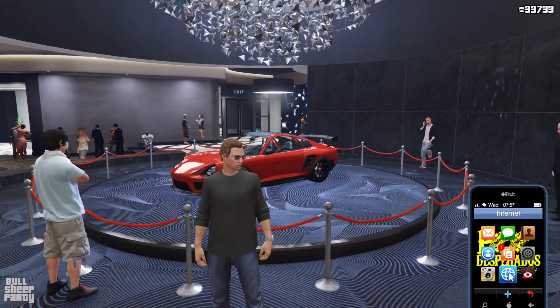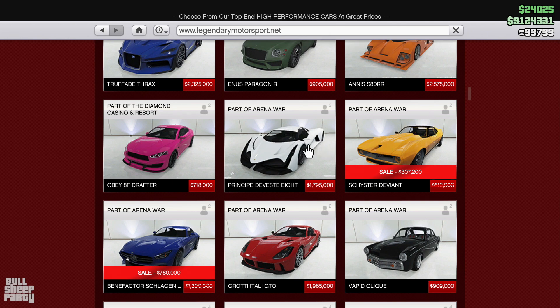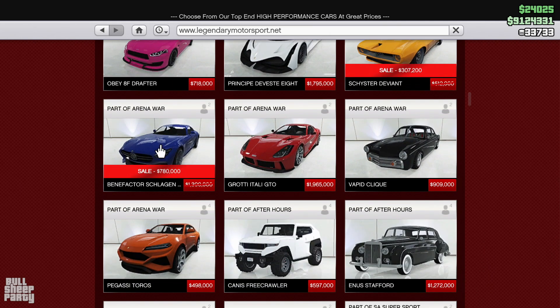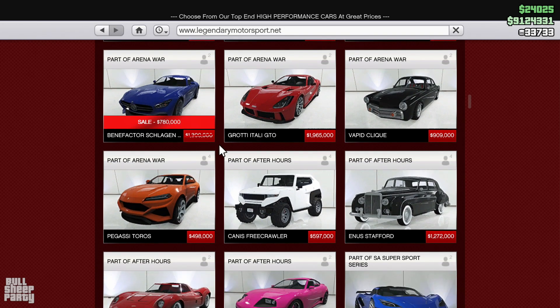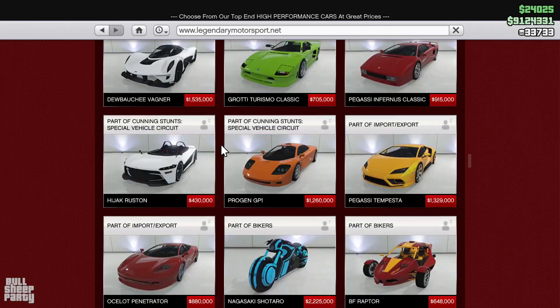The first discounts come courtesy of the Legendary Motorsports website. First off is the Deviant, down to $307,000. And the second one is one of my favorite vehicles in the entire game, the Schlaggin GT, down to less than $800,000. And that's pretty much it with the Legendary Motorsports website for this week.